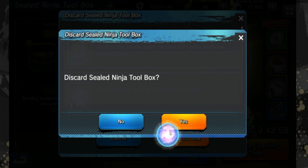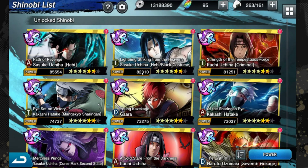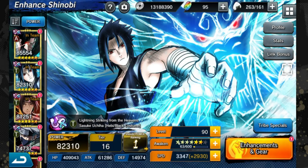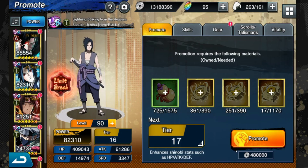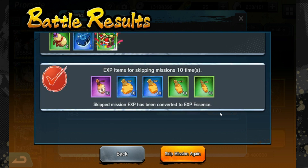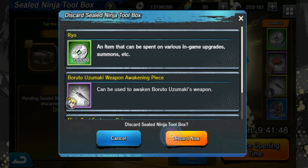If you've been collecting bento boxes, now is the time to start using them. The same applies in standard missions — I'm working to get my Kirin up to Tier 17. Go into any mission, do times 10, and you'll see each box drop. Keep collecting and you'll keep getting the fragments and weapon fragments you need for Naruto.